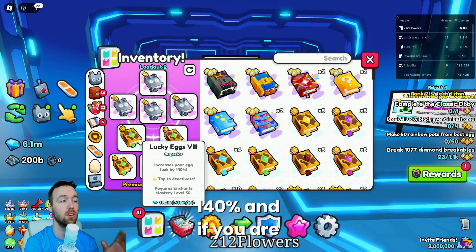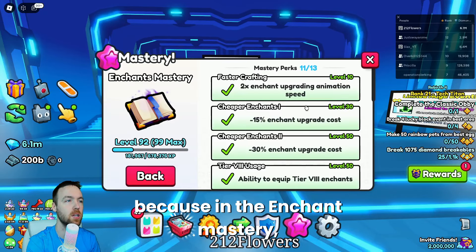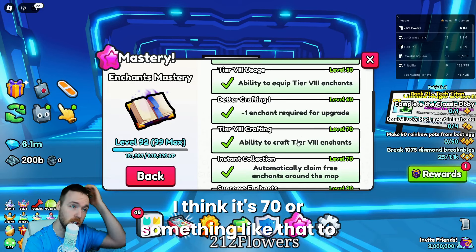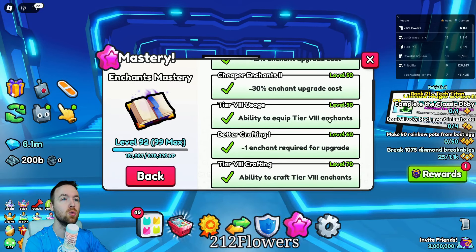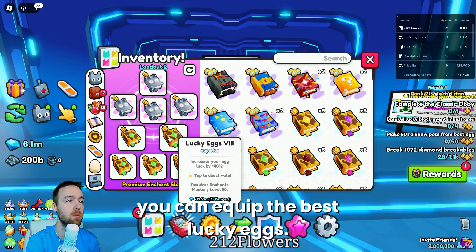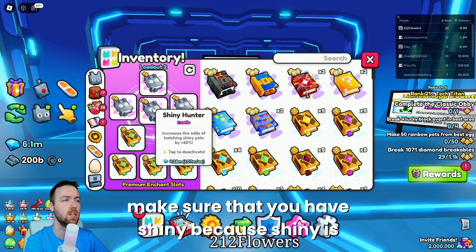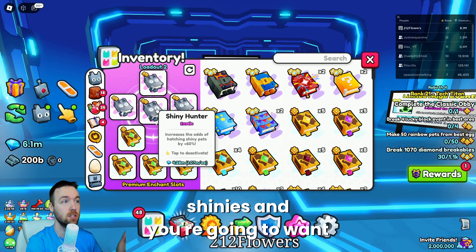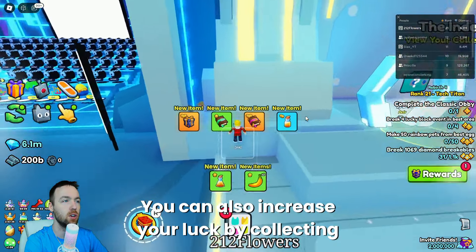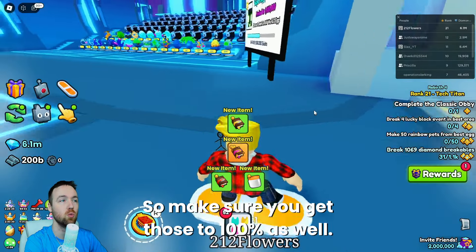Those are going to increase your luck by 140%. If you are not able to equip those yet, in the enchant mastery you will need to get your mastery up to 50 so you can equip the best lucky eggs. You also want to make sure you have shiny hunters because shiny is going to give you shinies. You can also increase your luck by collecting these collectibles here, so make sure you get those to 100% as well.